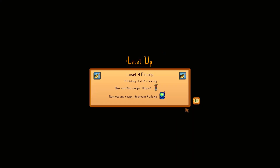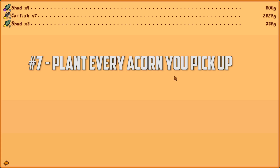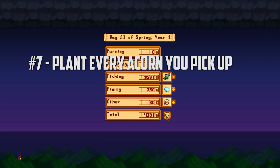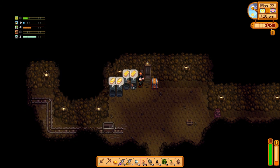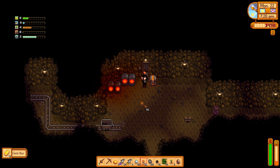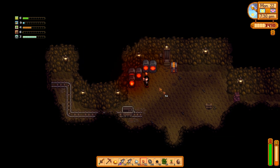Start planting oak trees along the east side of your farm whenever you pick up acorns. This is a good spot to grow oak trees because you can't till the land there anyway. Then when you get to level 3 foraging, you can start placing as many tappers as possible on them in preparation for kegs. You can also plant acorns right outside your farm to the east along the path to increase your oak resin production.